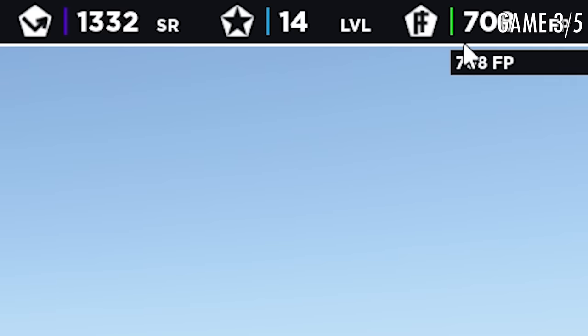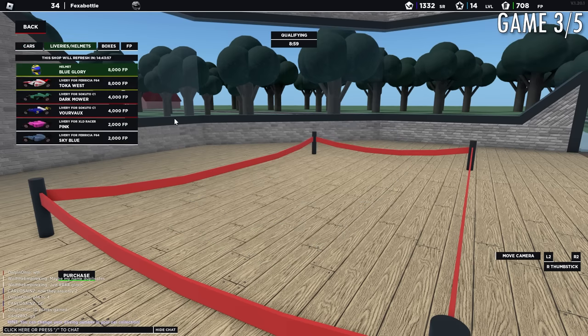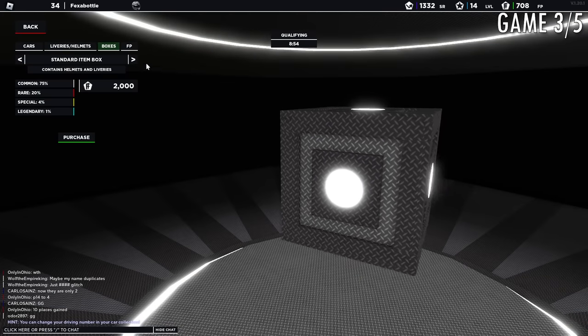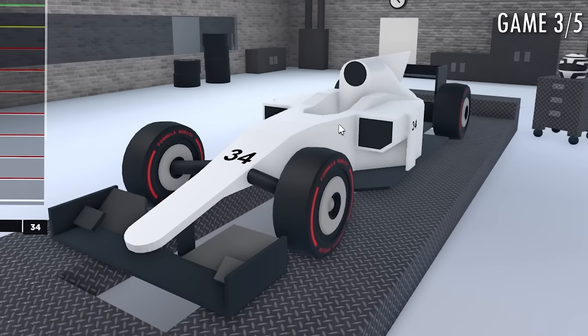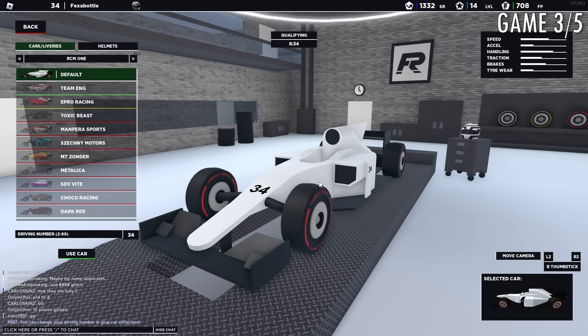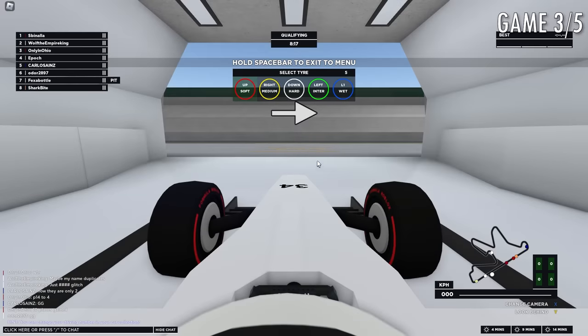You can use that money to either buy different cars which have different stats, or buy liveries and loot crates to get different skins. In terms of the cars, the models are not too special — they are somewhat blocky — but they are going to be adding mesh cars soon, maybe this summer, which I am excited about. Considering this is one of the oldest Roblox F1 games, it's impressive how well polished it is.